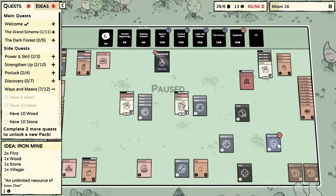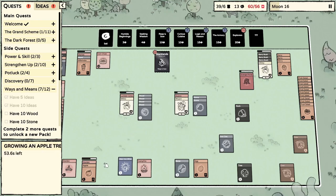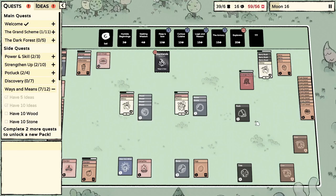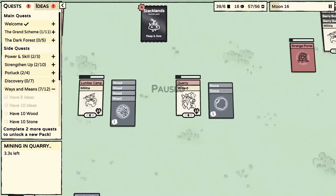The iron mine — that's huge! We're going to keep that and work towards it. Since we already have it now, I'm going to sell some cards and get them off the board. I did have another strange portal appear and it actually dropped some strange dust or magic dust, so I was able to make a wizard.